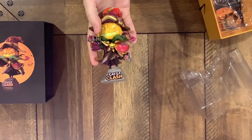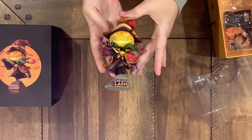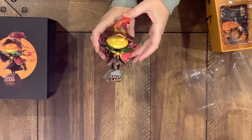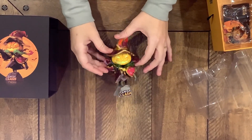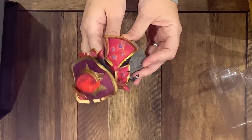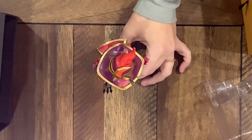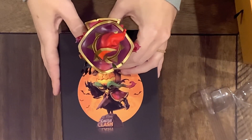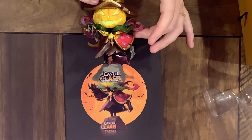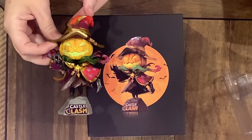It's Pumpkin Duke! It's the ultimate non-cooled down speed and attack buffer in the game — the man regenerate was made for power. The Castle Clash, IGG, commemorative, collector's edition, Pumpkin Duke. Could you turn him 90 degrees towards me so I can see him in profile? Thank you. Pumpkin Duke. Commemorative edition figurine.